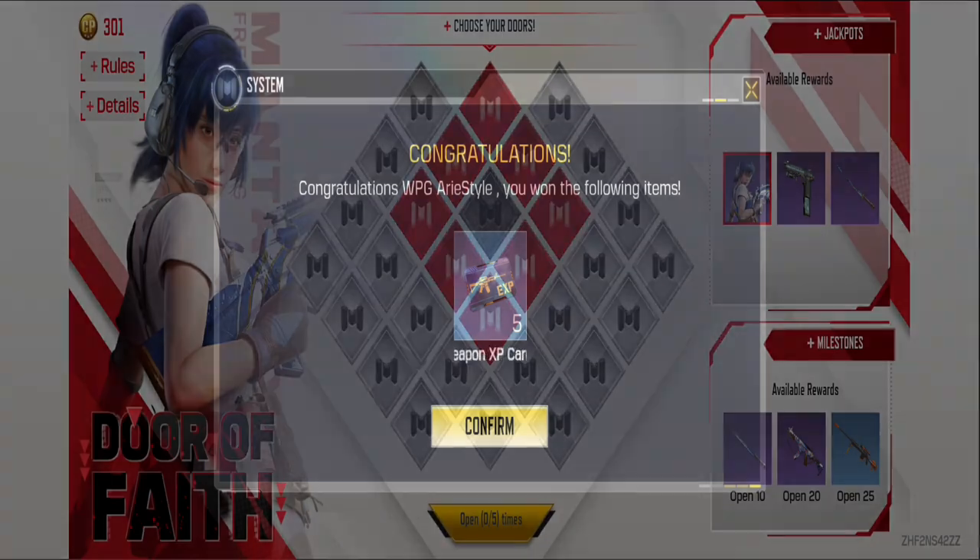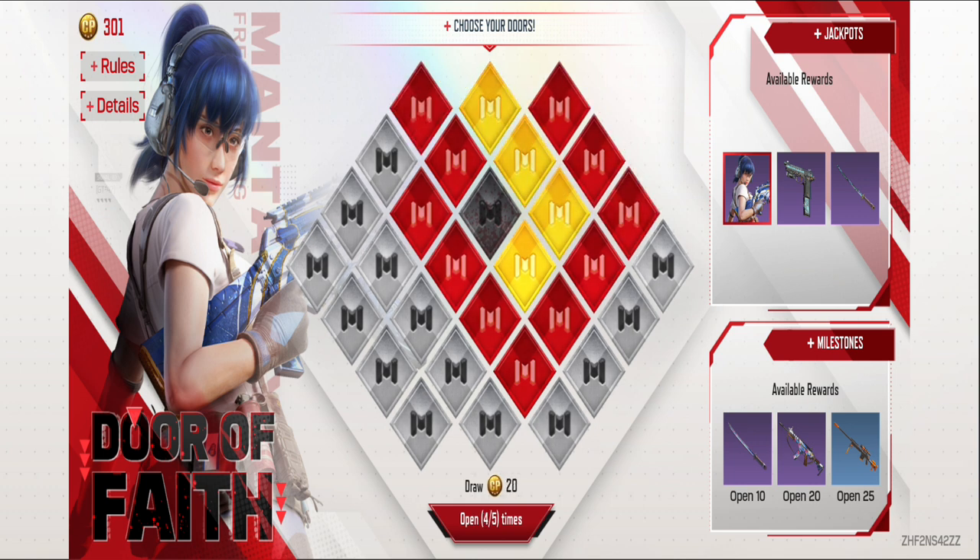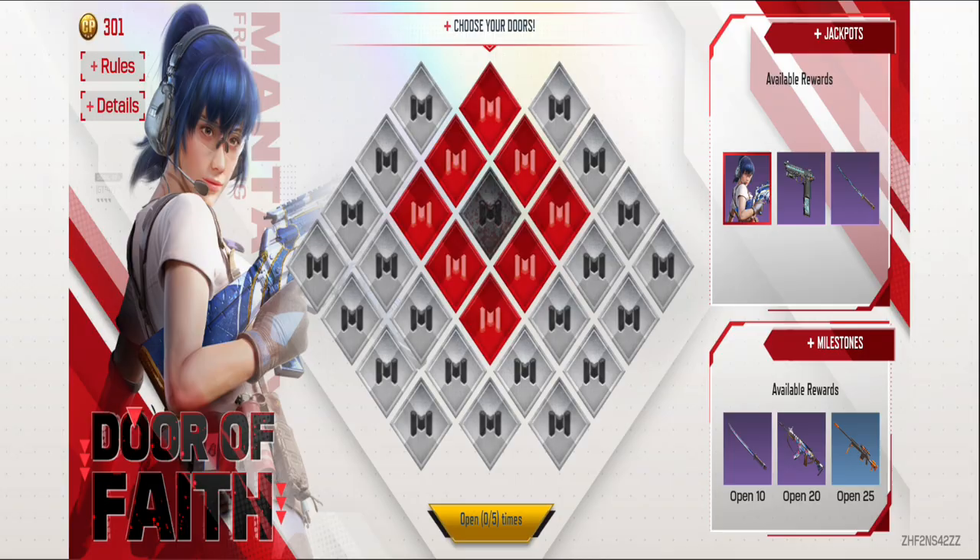You might be wondering about the CP cost. It's estimated to be around 2,000 plus some COD points. That's it for today's video. I hope you found this Garena web event overview helpful. Until next time, happy gaming, and I'll catch you all in the next video. Thank you.